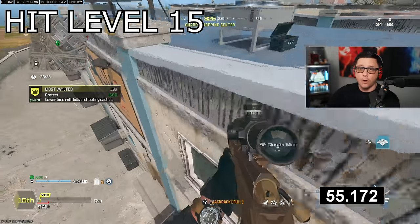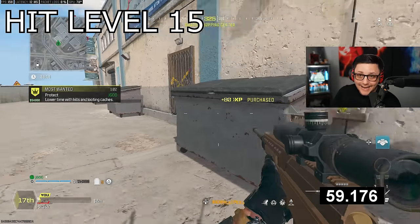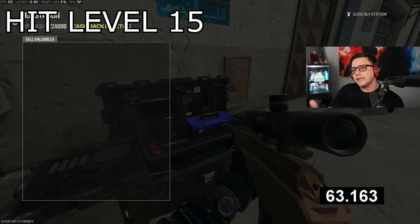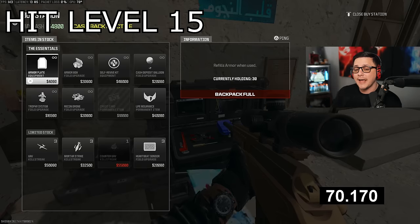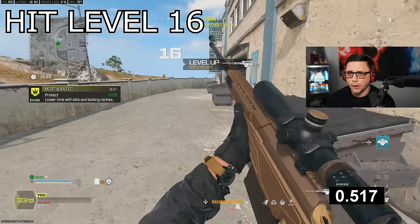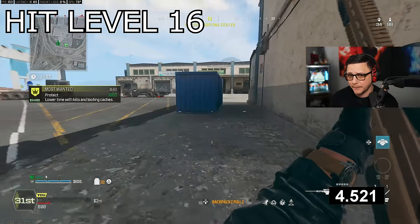Then all you do is sell all the items — which doesn't give XP — and buy plates. You can spam-buy plates as fast as possible, and when you come out of the menu you'll see a big XP gain. Make sure you're holding the weapon you want to level. This works for any contract; Intel contracts are quick since you just go from point A to point B.